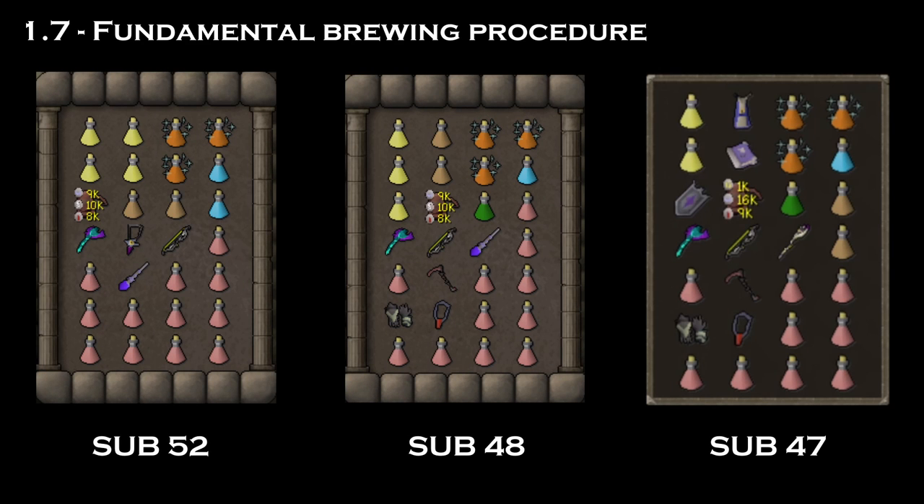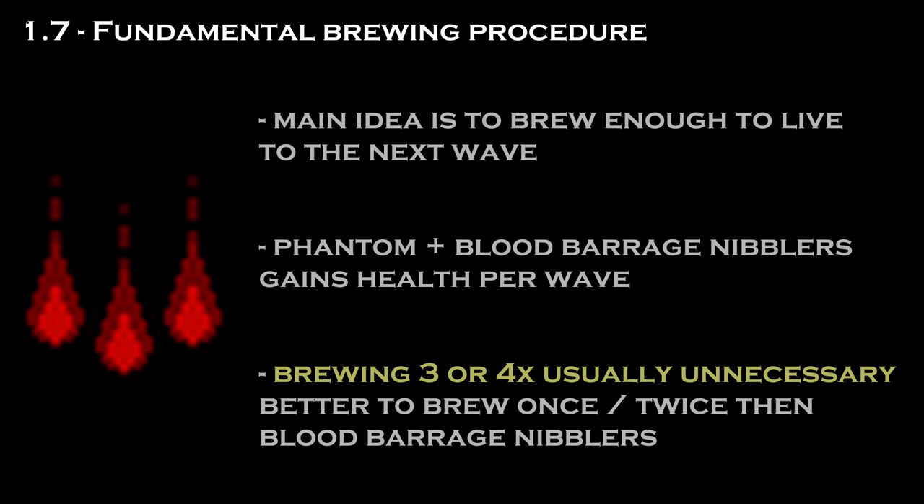As a speedrunner, the number of brews you can take without losing time is limited. As you get faster, you'll be taking 4, 3, or maybe even 2 brews per run, so using them properly is an overlooked but important skill. Brewing more than needed will consume both your range pot and your brews, which are integral later on for players attempting a healer skip. The key thing to remember is that you only need to brew enough to survive to the next wave. Blood barraging nibblers and phantom barrages at the end of the wave mean you actually gain health on average if you don't tank big hits, so it's common to brew only once or twice at a time.